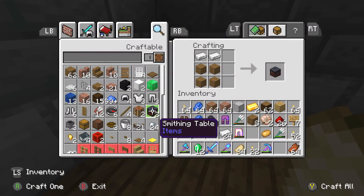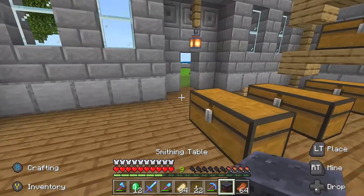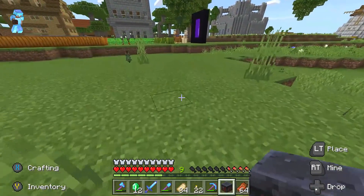The first thing you need to know about a smithing table is how to make one, which you make with planks and iron ingots. That's pretty easy. We'll make one there, and then we've got one — look, here it is, a smithing table.